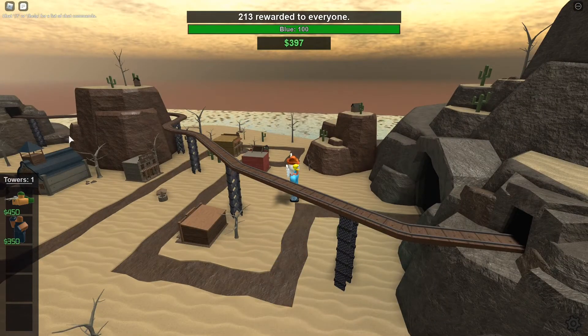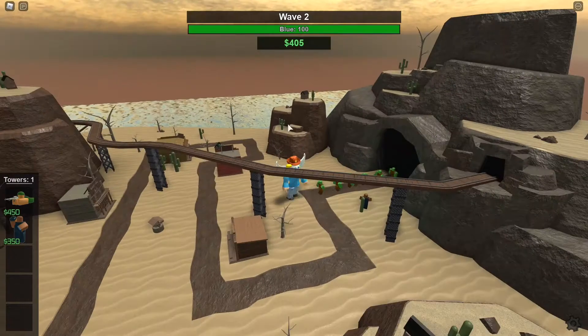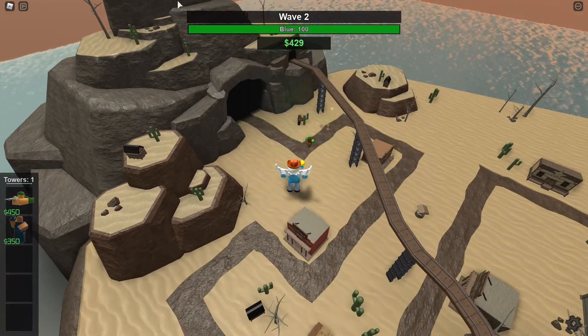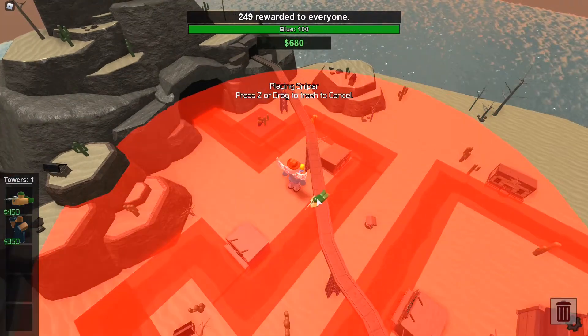To get started, I place down a fragger, as the fragger is actually an amazing tower for starting off, thanks to its pretty decent area damage. Next, I place down a sniper, which is just going to help us get rid of any overflow or zombies that get through the fragger.